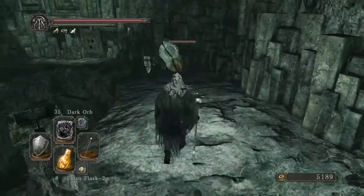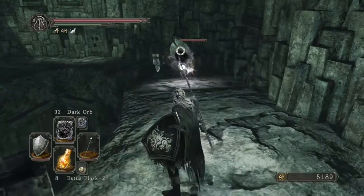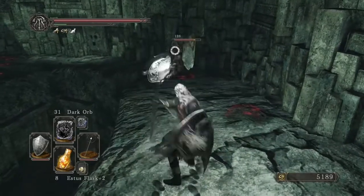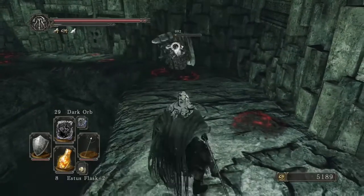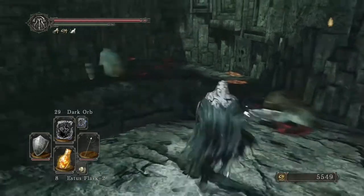We picked up a Twisted Barricade and Soul of a Proud Knight. Taking this guy down — he's blocked, so let's see if we can break his guard. Got it, got him. We're going through these spells pretty quickly, but that's okay.